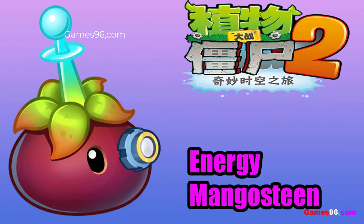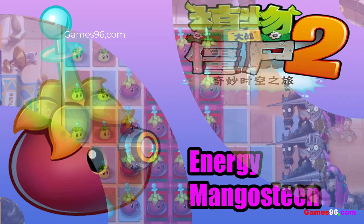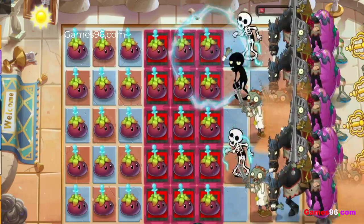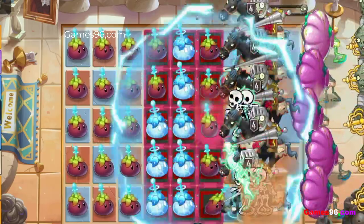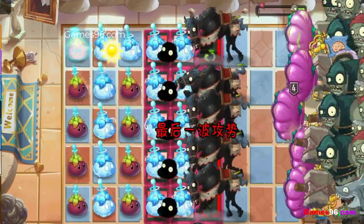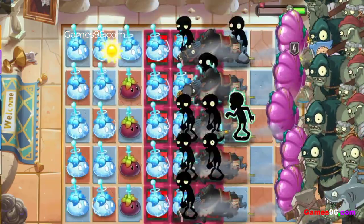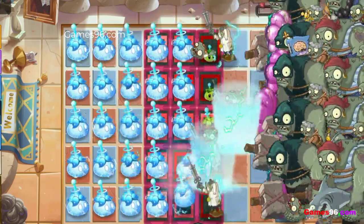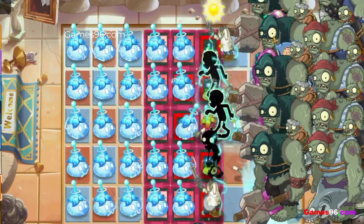Energy Mangosteen is an electric plant introduced in the Chinese version of Plants vs Zombies 2. It attacks zombies by dealing electric damage in a 3x3 area around itself, emitting a ring of electricity. It grows over time after being planted, and every time Energy Mangosteen fires it is always in the condition of getting struck by thunder.